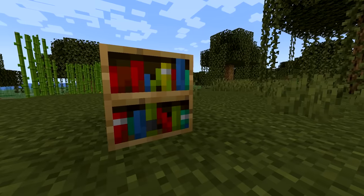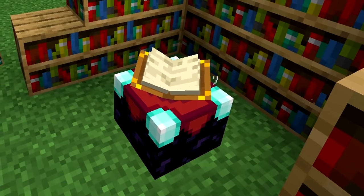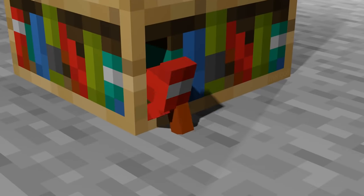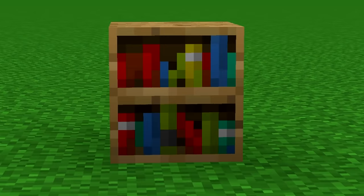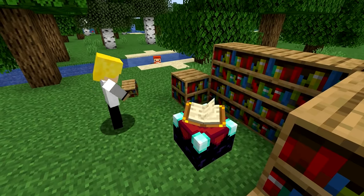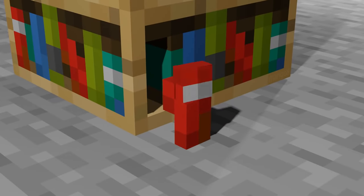Number 9. The bookshelf is a decorative block, but most of us use it to provide higher levels for the enchanting table. If you look at the bookshelf texture itself, you'll notice it looks a bit sus. To me and many other players, the books within the bookshelves just look like mini Among Us characters blending in with the books. Be careful when placing bookshelves — an Among Us character might just sneak up behind you.